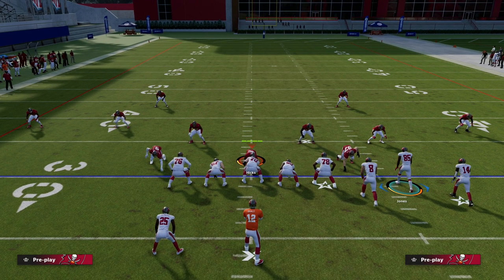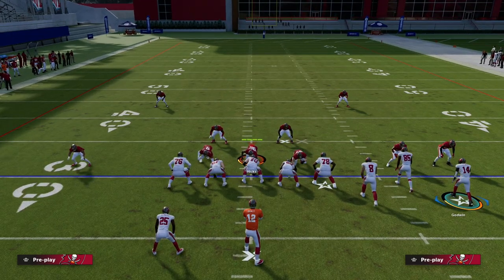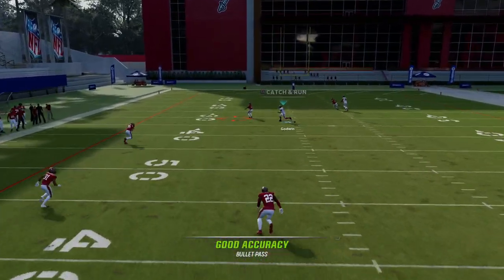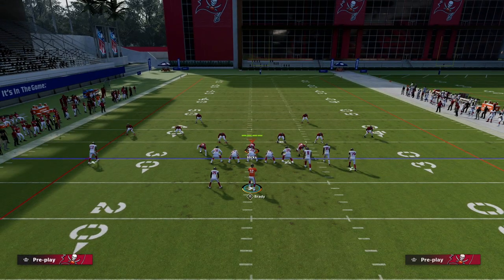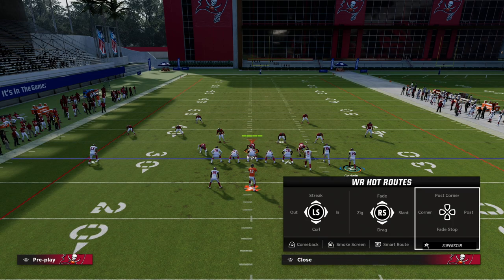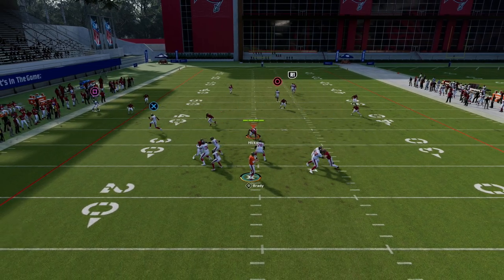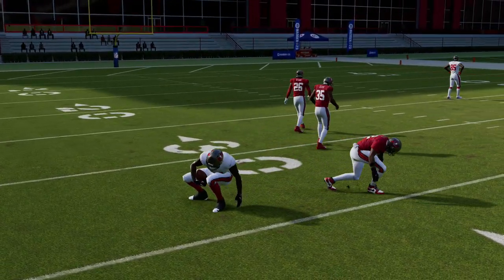Another thing you can do against Cover 4 Drop is motion this receiver out to the numbers. You'll see he motions out, and then you can pass late down to the left and use an aggressive catch in front of that safety. You can also put your running back on a wheel route, though I wouldn't necessarily recommend that. This is a decent Cover 4 bomb — a little better if they don't have match coverage on. With match coverage on, that safety does a decent job of helping, but the aggressive catch is fairly consistent.